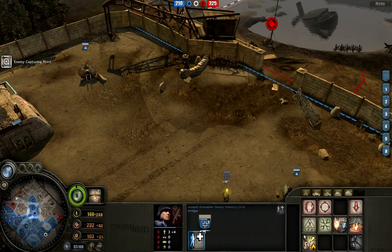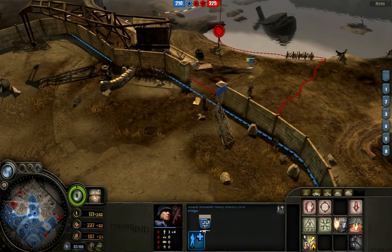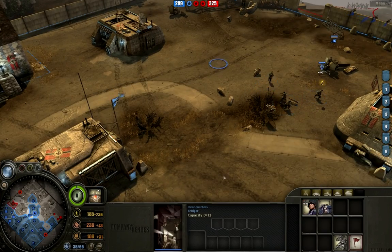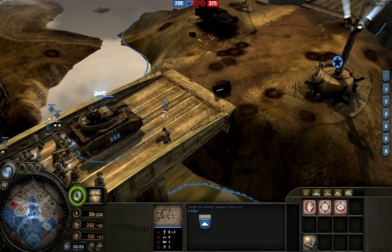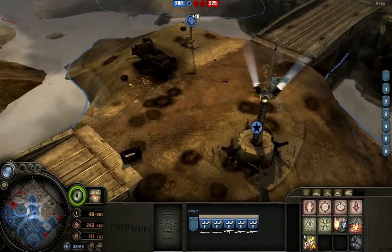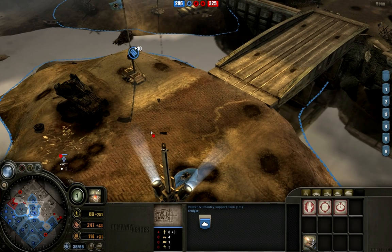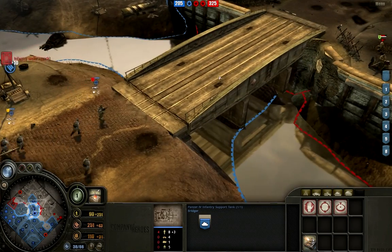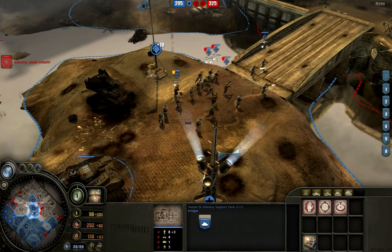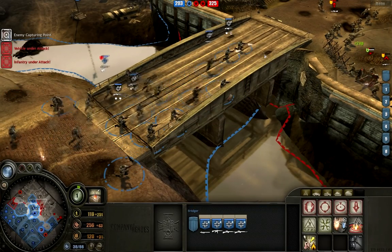Position noted, assault grenadiers on the move. They took the point on the bottom — there they go. I really need a Kettenkrad to help me take these points and I just can't waste it all the time. This is a horde worth throwing at whatever he's got over here because I'm guessing it's not a machine gun. I think he's scared of my Panzer IV, which is why he's got an AT gun but not a machine gun.